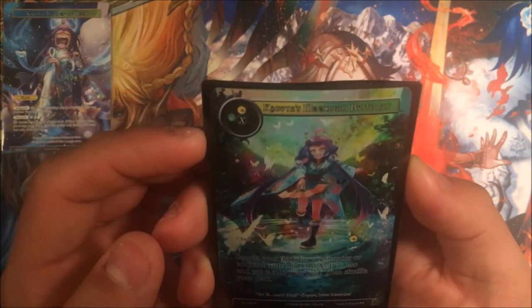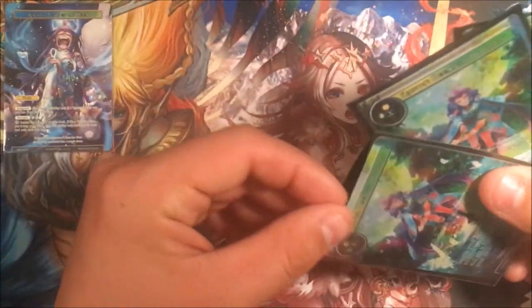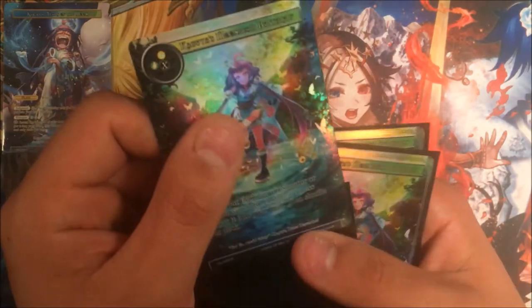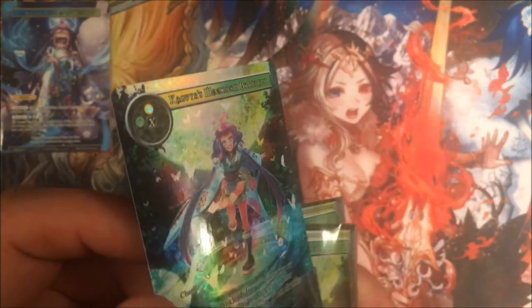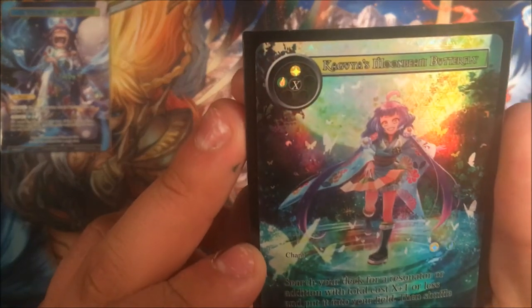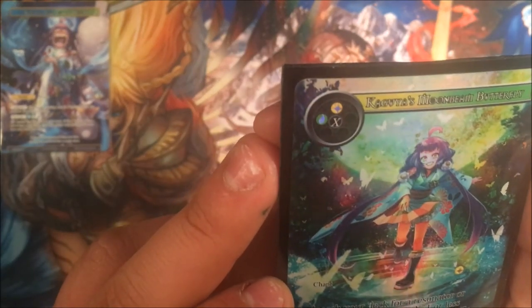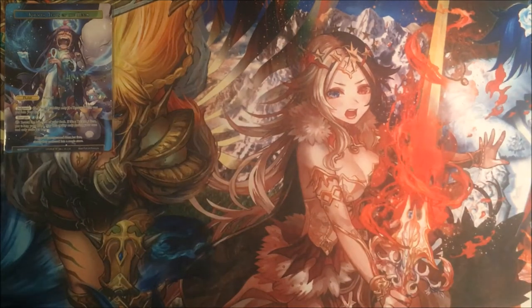This is Kaguya's Moonbeam Butterfly — one green, one white, and X. You guys have to see the full art on this. Search your deck for a resonator or addition with total cost X plus one or less and put it into your field, then shuffle your deck. You basically pay one extra for whatever you're going to grab and it puts it into play. We're running three of these — it's amazing, it's a search.